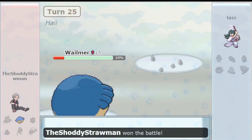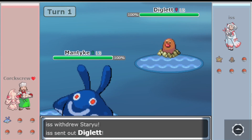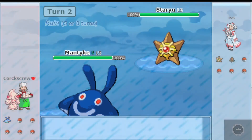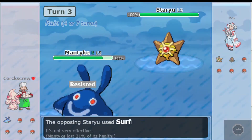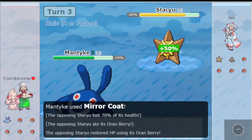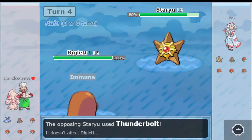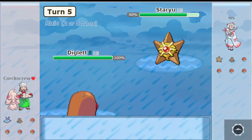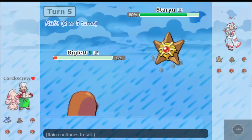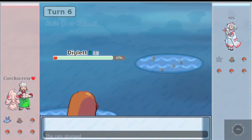There is a plethora of special attackers and water-types within the tier, such as Wailmer, Chinchou, Mantyke, and Staryu. You are also walled by Bronzor and Duskull if you are not a Swords Dance variant. Priority is abundant within the tier, such as Ice Shard from Snover, Fake Out from Aipom and Croagunk, Quick Attack from Taillow and Doduo, Sucker Punch from Stunky, Diglett, Croagunk, and Houndour, Aqua Jet from Buizel, Kabuto, and Carvanha, Shadow Sneak from Duskull, and Extreme Speed from Dratini and Zigzagoon.